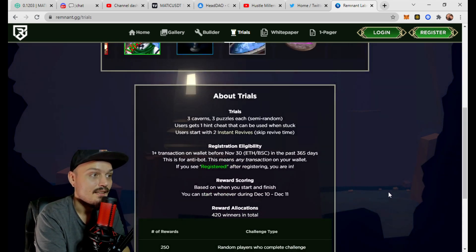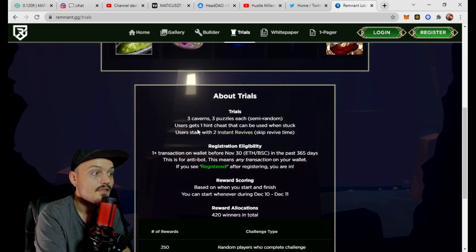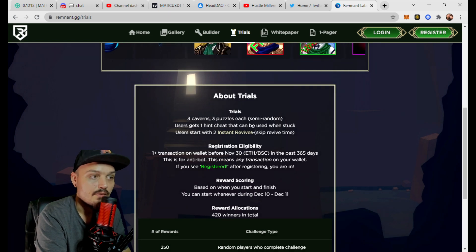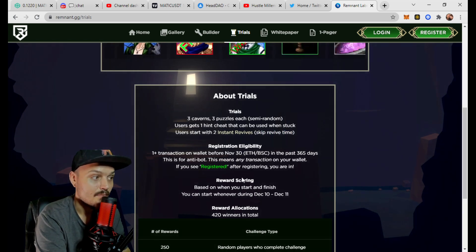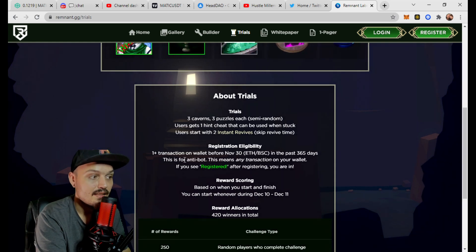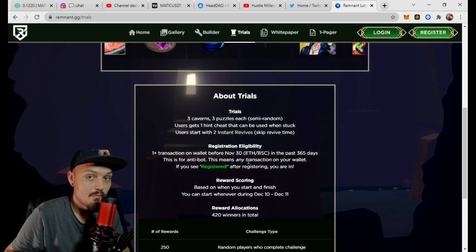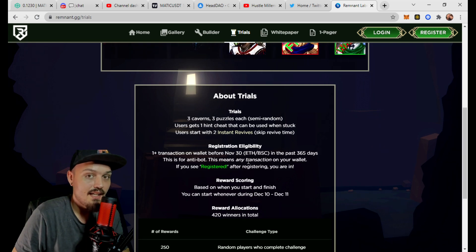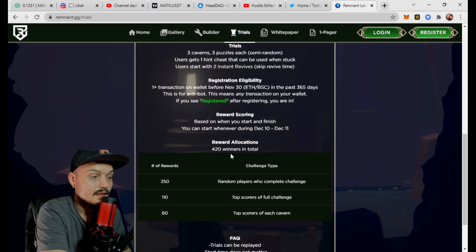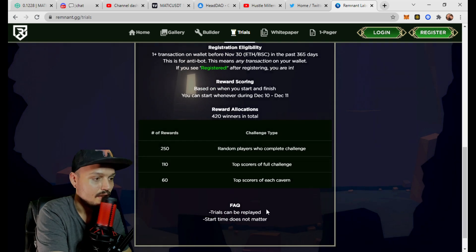The trials will have three caverns and three puzzles each, which are semi-random. Users get one hint cheat that can be used when stuck, and users start with two instant revives which skip the revive timer. One transaction on your wallet before November 30th in the past 365 days is required for anti-bot purposes. There will be 420 winners in total and you can see the number of rewards broken down there. Trials can be replayed and start time does not matter.